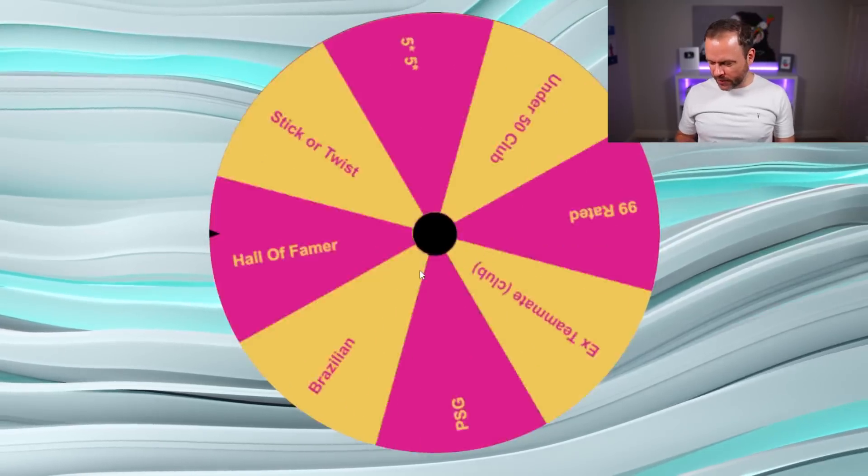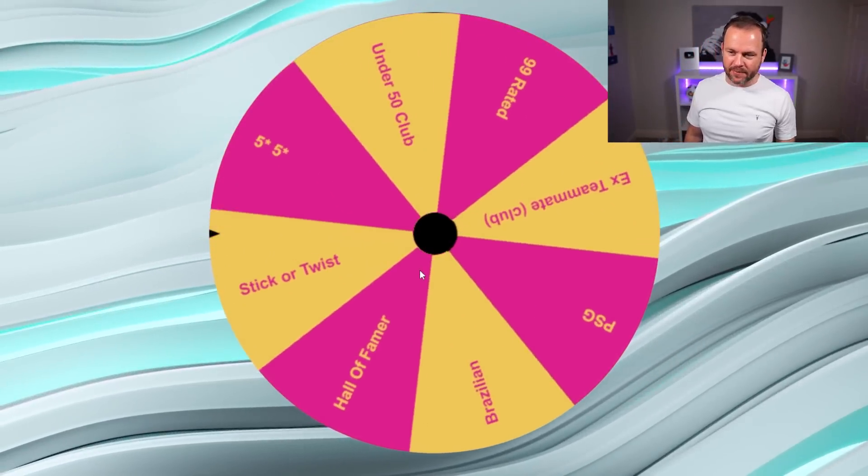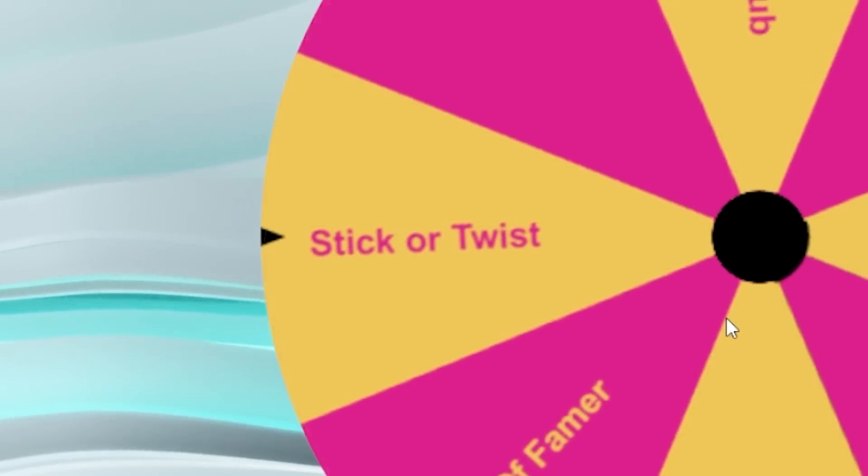That's helped me out so much. Now we just need a good right back, which the wheel is going to provide. I'm going to get the under-50 club today — I know it. And honestly, the under-50 club are absolute... Oh! Stick or twist — fans' favourite right there. You guys love this.